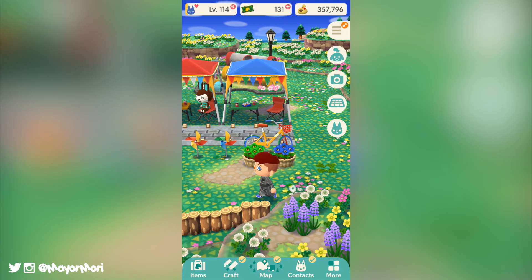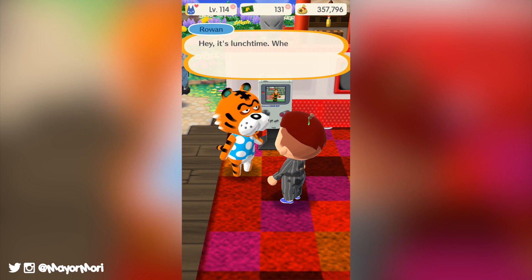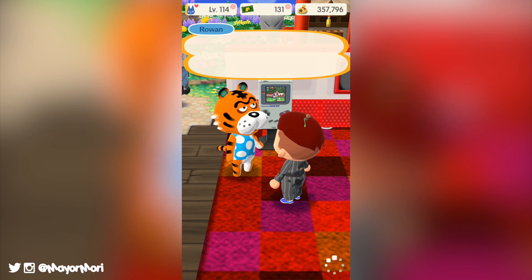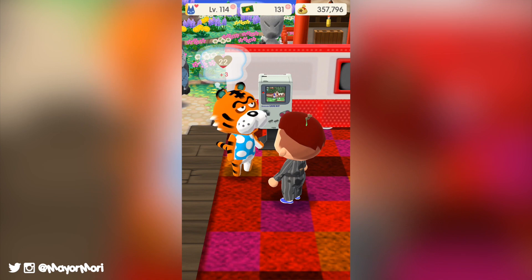Right now we have just wrapped up three events in Animal Crossing Pocket Camp, including the fourth scavenger hunt, the first ever flower festival event, and finally the first ever summertime bug catching contest. It's been a busy few weeks. The scavenger hunt scattered hundreds of denim gyrodite nuggets all around our campgrounds, which we could collect and craft as many of the new denim items as we liked. I'm always a fan of these events as they're pretty chilled out.